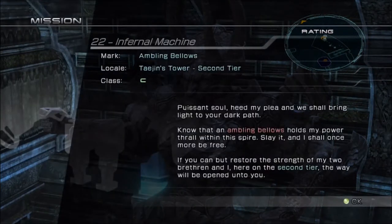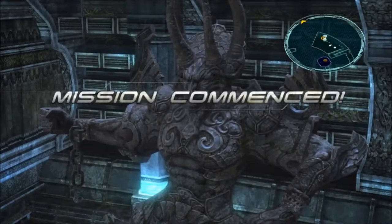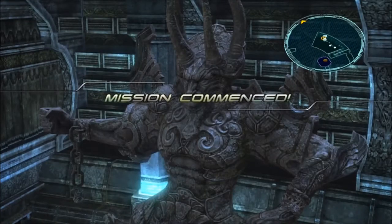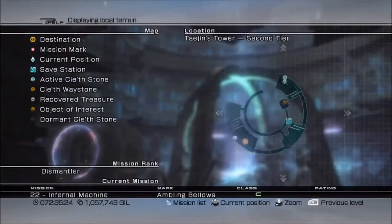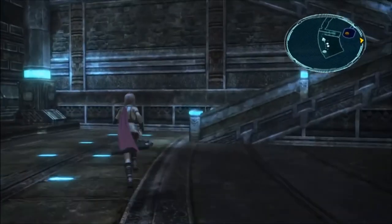What do we have here — the Infernal Machine. The mark is Ambling Bellows, so this guy will be easy. We've already fought one of them. Maybe that's why they don't let you do these missions more than once on your first trip, just because these guys are kind of related to the story as well. That's my thought anyway.